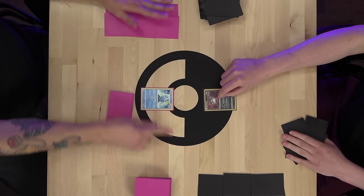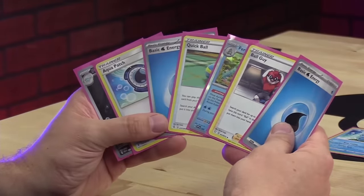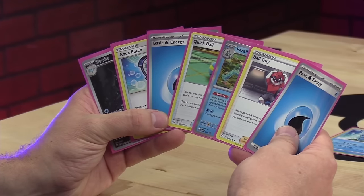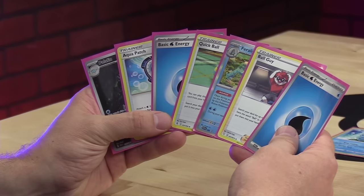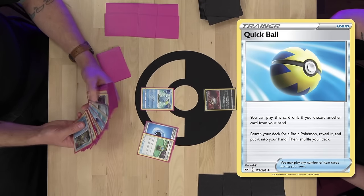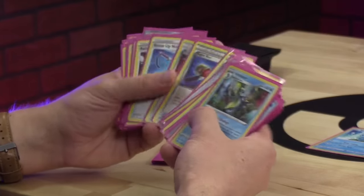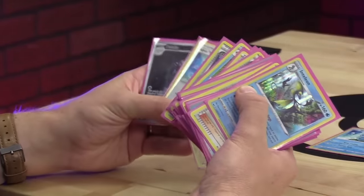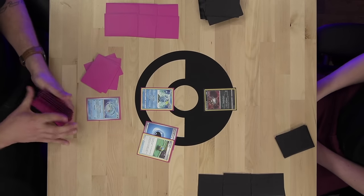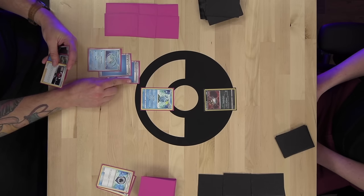Going into game two, Alex wants to set up better and wants me to set up worse. He thinks the Weezing is extremely important — the game would have gone differently if I hadn't gotten Seismitoad so early and he had Ascensioned. I'm very pleased with the fact that this deck worked at all — this was my first game ever with it. Good luck. Draw for game two: got a solid opening hand with Quick Ball, Palafin, and Ball Guy for next turn, with Sobble in the active spot.